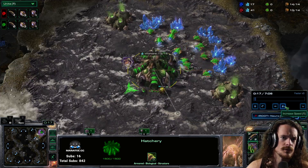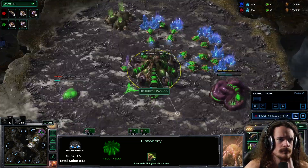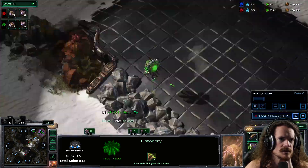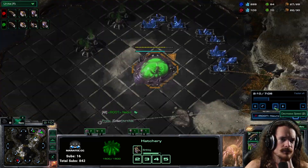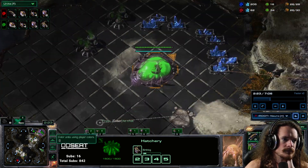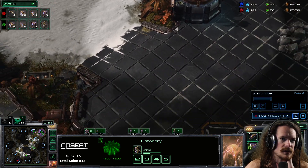I'll zoom through the early game here. I opted to go for a Gas Pool Hatch build just because I don't know my opponent. It allows me to be the aggressor and also have units out a little bit earlier if they cheese. So we're scouting this, getting my Bane Nest, putting my four Lings on the map. And I saw it's Hatch first, so I have a little bit of time to see if I can take an initiative.